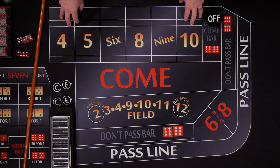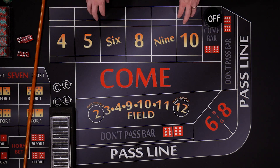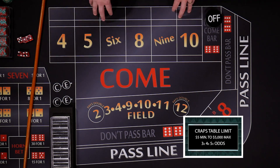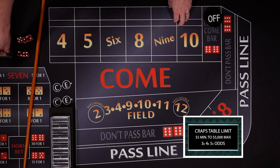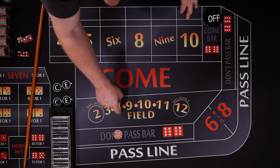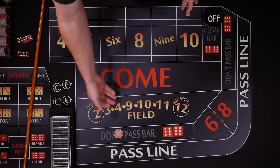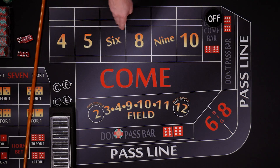We're going to try to have a maximum of three don't come points working at all times, and we're also going to follow it up with maximum odds. We're playing at a three, four, five times odds table, because that's kind of the standard in most places you go. What's nice about the don'ts is that's really easy to remember — three, four, and five times odds — all you do is multiply your flat bet by six times. So at a five dollar table, multiply it by six, and our odds are going to be thirty dollars for all the numbers.